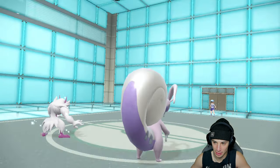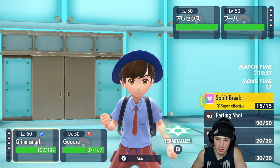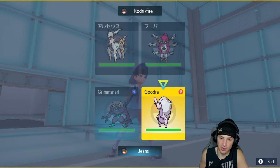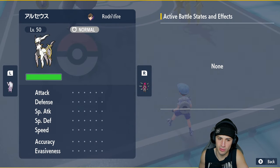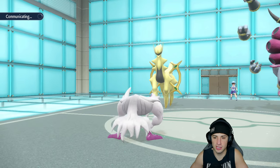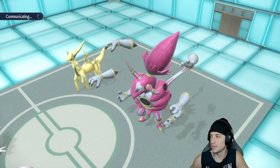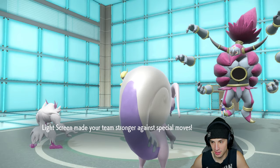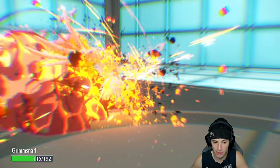They end up using Arceus and Hoopa — insanely OP Pokemon. That Hoopa is massive. Light Screen gets set up for me, and Goodra sets up a Shelter. Hoopa is psychic and dark typing — I'm just going to set up the Shelter and Light Screen and go from there. A little scary, but we've got Light Screen up and we're soaking the hits pretty well.